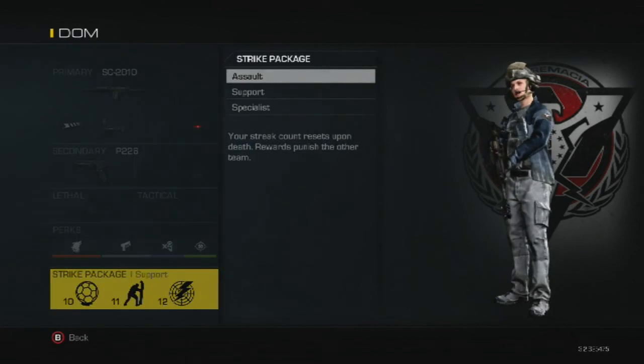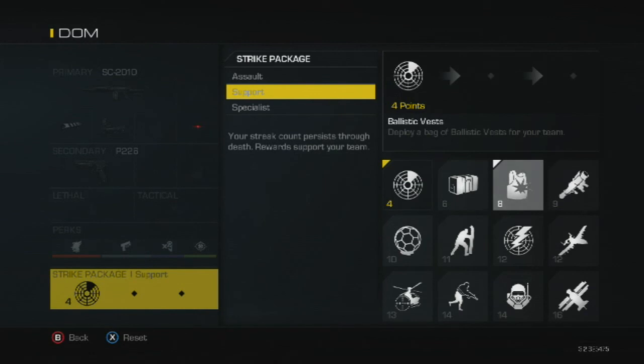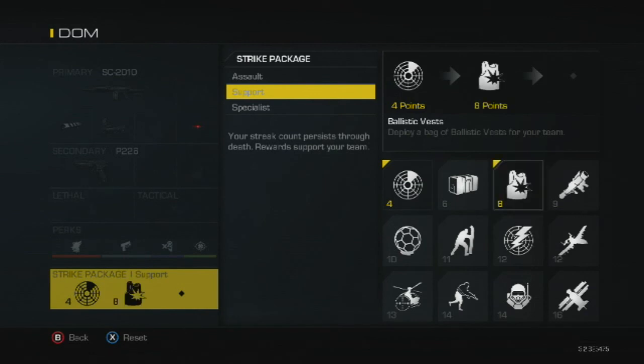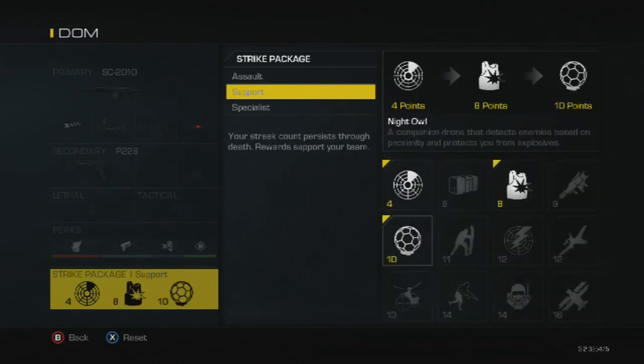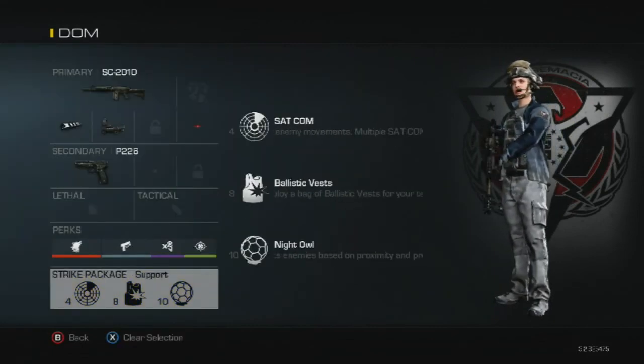If that Support setup is too high for you when first starting competitive, here's another option: start off with the Satcom, which is basically a UAV placed on the ground — the more you have, the more effective it is. You can also start with Ballistic Vests and the Night Owl. This is your standard class loadout.